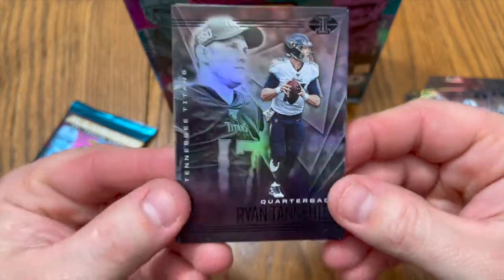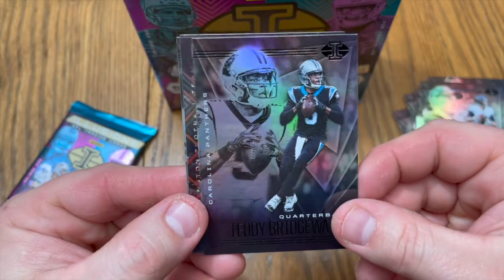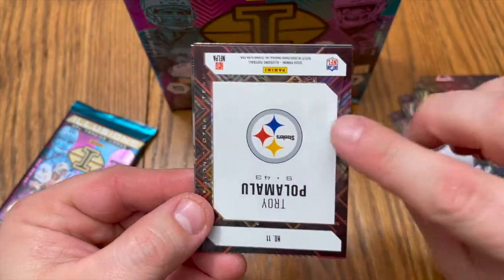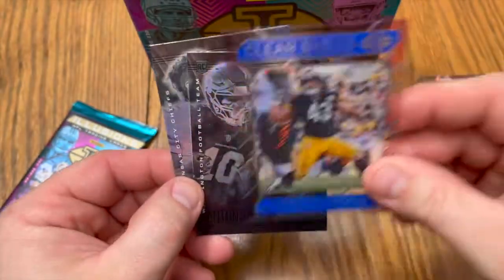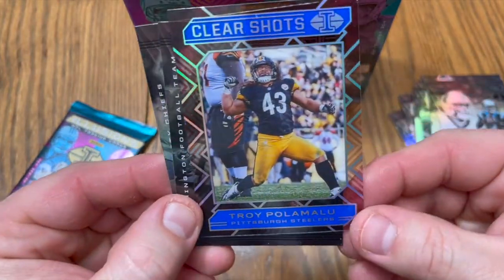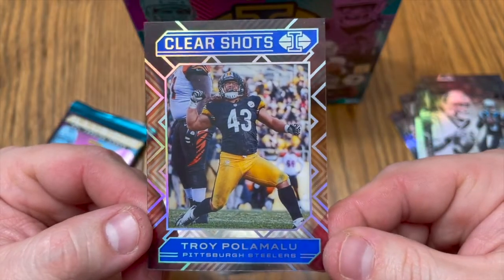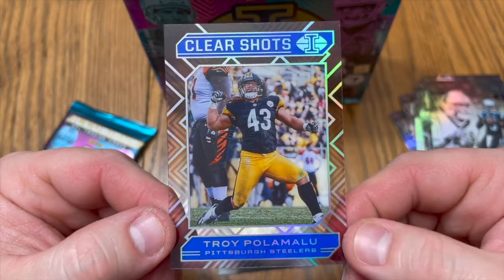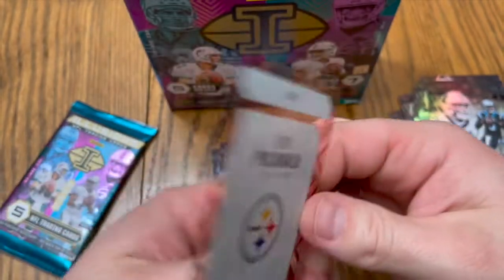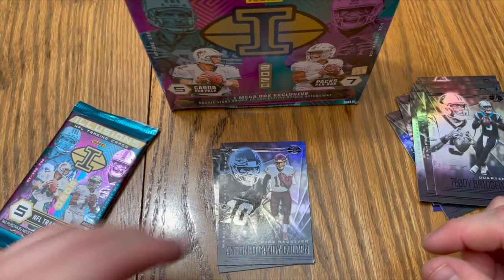Ryan Tannahill. Teddy Bridgewater. Troy Polamalu — acetate clear shot, look at that card right there. What a card. One of the best free safeties in the league ever. What a beast, that is awesome.